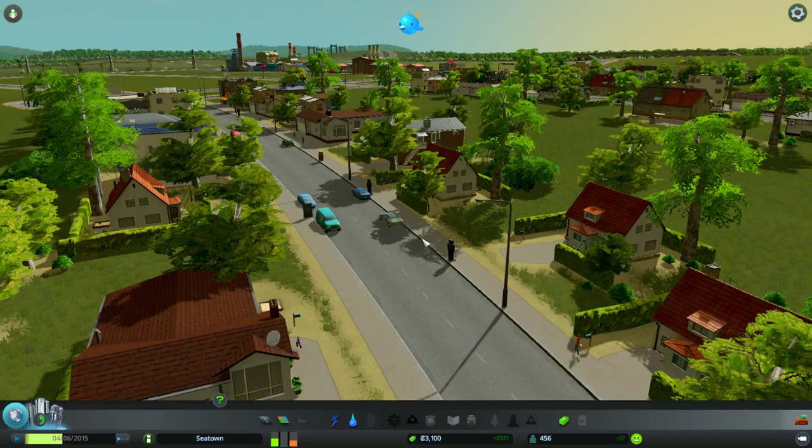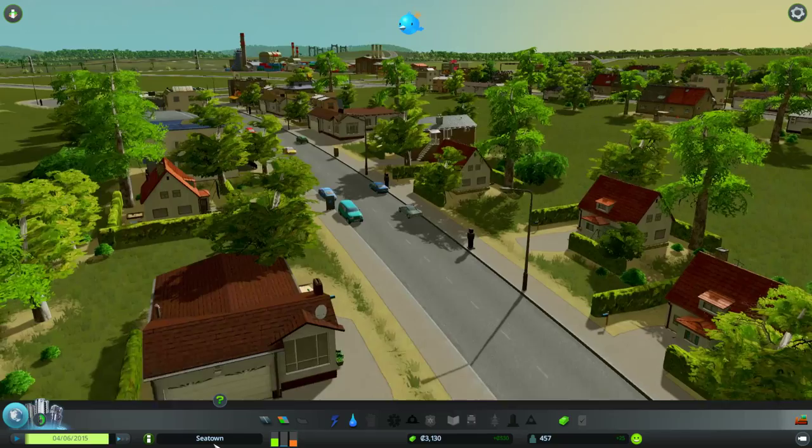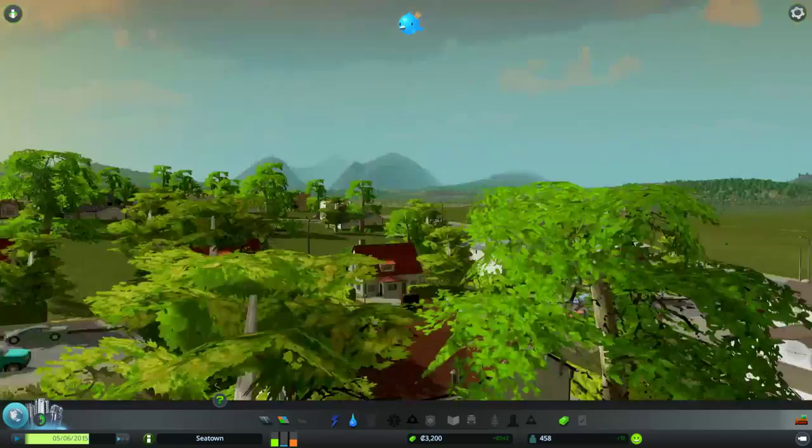Hello everybody, welcome back to some more Cities: Skylines. This is episode 2 and we are sitting in C-Town. I forgot what I named it already — C-Town. Right down there you can see that. And town is looking lovely. Seems to be some sort of sunrise.